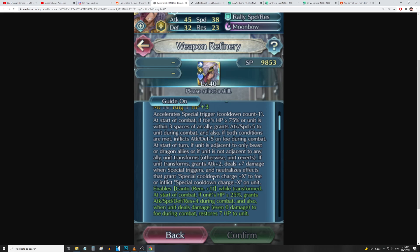If unit transforms, grants attack up two, deals plus seven damage when special triggers, and neutralizes effects that grant special cooldown charge plus X to foe or inflict special cooldown charge minus X on unit. This is a brand new take on the beast transformation for infantry types — she's getting a sort of Creator Sword effect, nullifying guard and any special ramping the foes may have, which is very good.